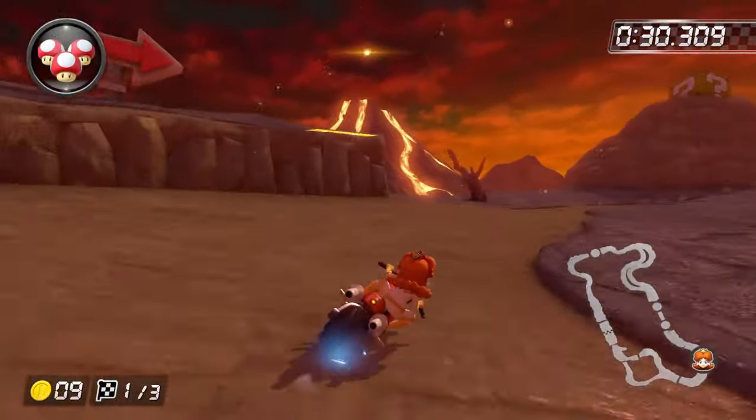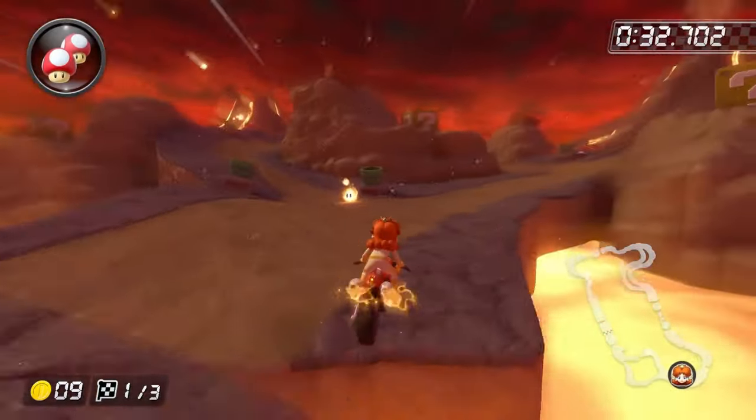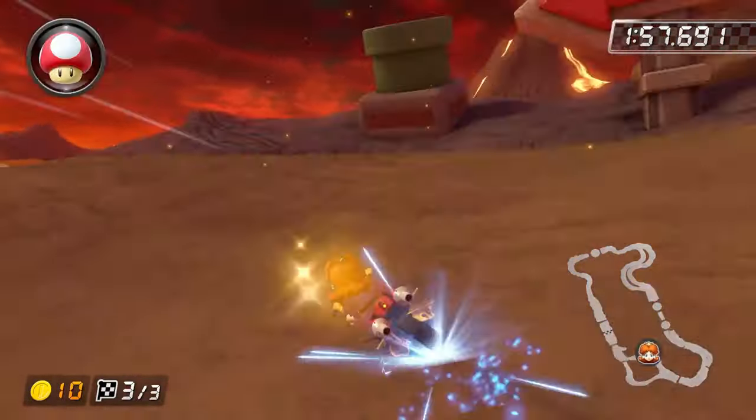On Grumble Volcano, you want to enter the off-road right here, then hold a shallow drift, and then jump right when you get to the edge. As for the second shortcut, you just want to do a hard drift off of the ramp. It's pretty easy.